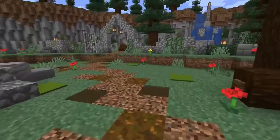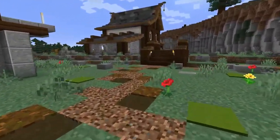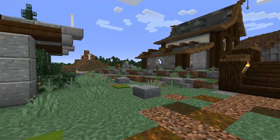Going back along this dirt path here and taking this exit, you'll come to this bridge. This is the next build I'll probably be showing after my next video — this is the blacksmith. I'm not finished with it yet, but it's nice to just have all these areas linked together.